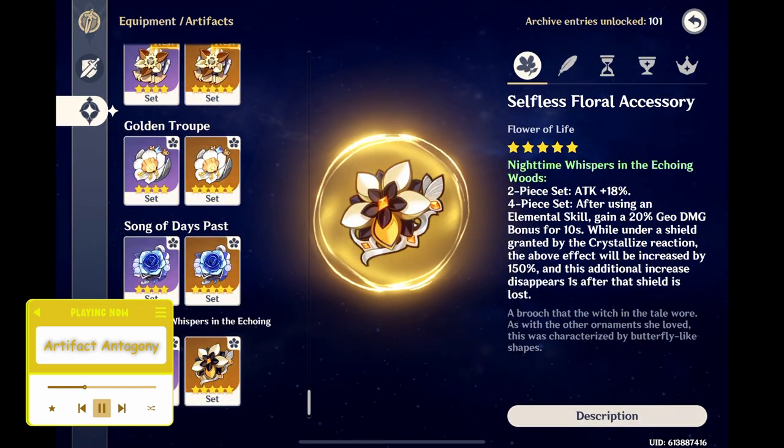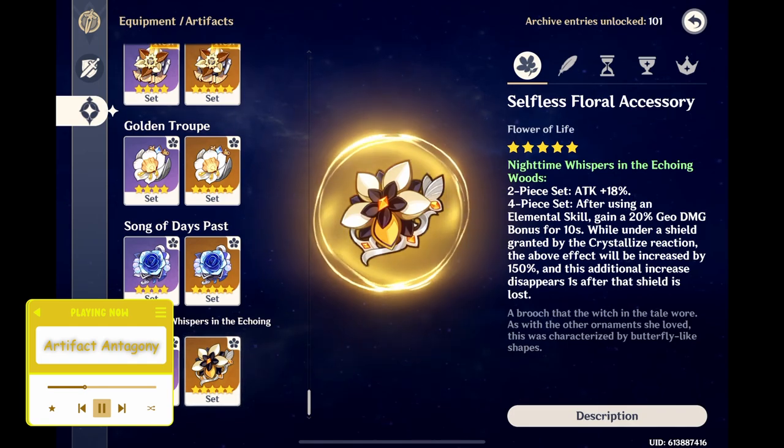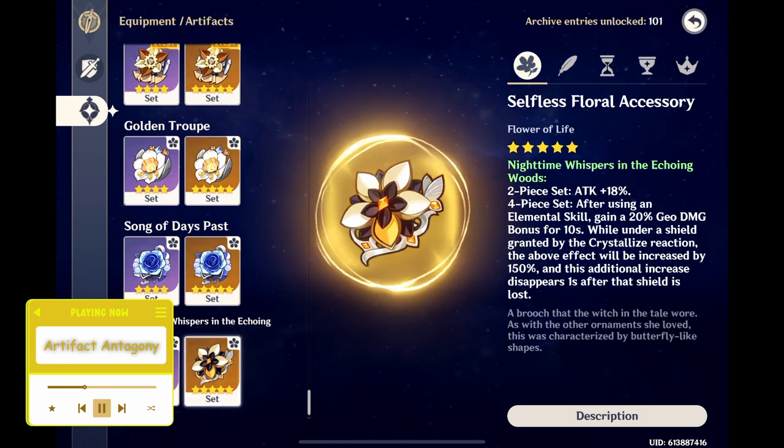As for Nighttime Whispers in the Echoing Woods — or Nighttime Whispers for short — it gives a pretty standard 18% attack with its two-piece effect. Its four-piece effect gives a 20% Geo damage bonus for 10 seconds when the equipped character uses their elemental skill, and when the character has a shield from Crystallize, they receive an additional 150% of the 20% Geo damage bonus, amounting to a total of 50% Geo damage bonus from the four-piece effect.